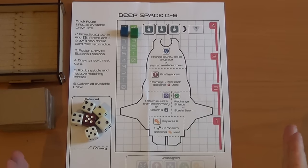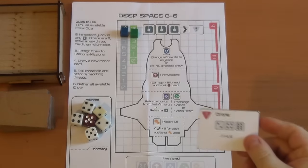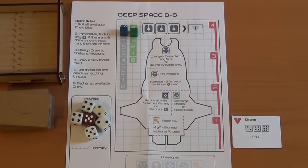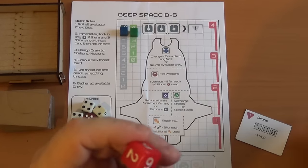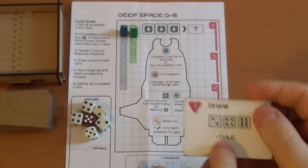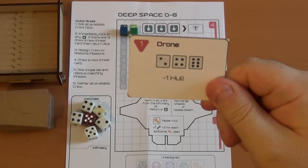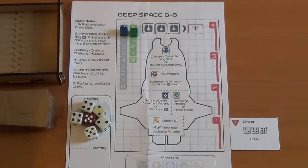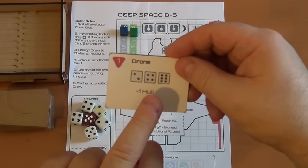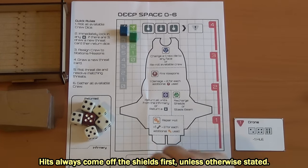At the start of the next round we draw a threat — it's a drone with minus one hull. Notice there are numbers on it. After drawing a threat, we roll our threat die. If we roll any of the numbers shown on active threats, that's what's going to happen. We have a six, and the drone has two, four, or six on it, so we get a six — minus one hull. This goes down like so. Then we get to roll our crew.